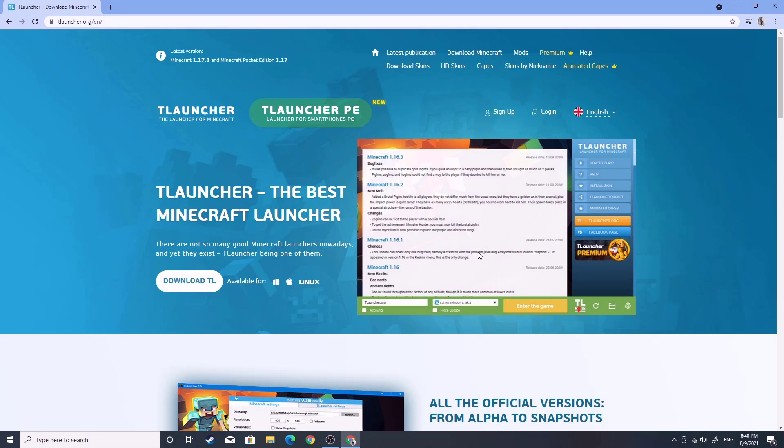You will have to open up Google Chrome and navigate to a website called T-Loader. I will leave a link below in the description.